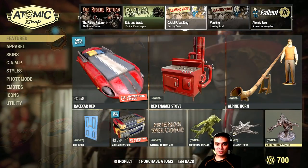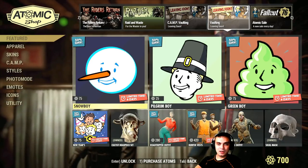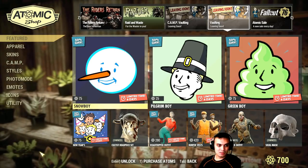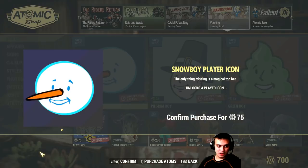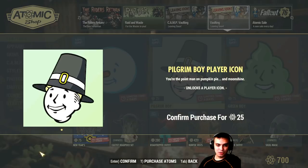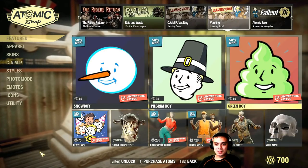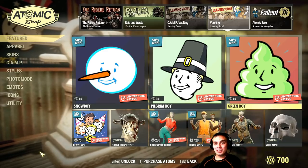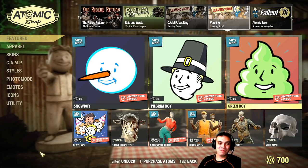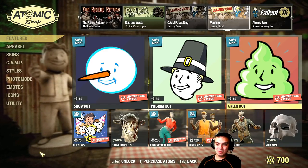75 atoms for a Snow Boy player icon - no thank you. Pilgrim Boy at 25 - no thank you. Bethesda, why don't you make these free? It's just a player icon - or make some sort of events so we can achieve those things through gameplay rather than paying for them.